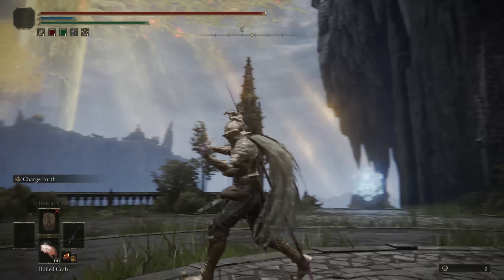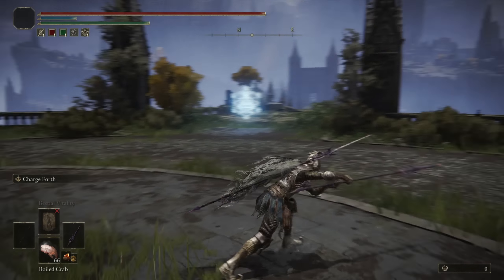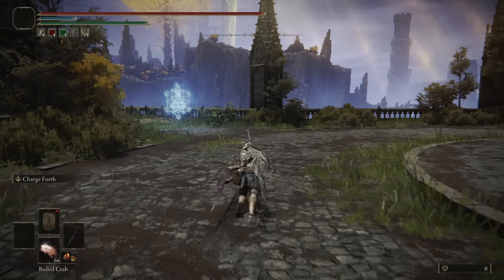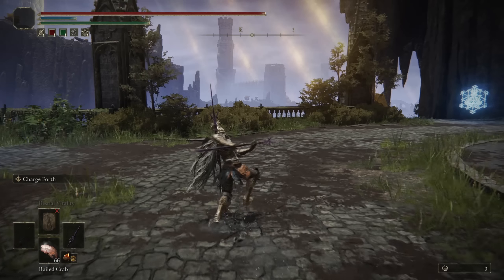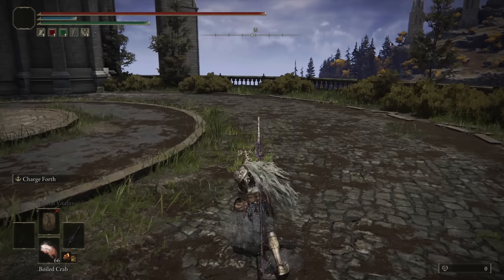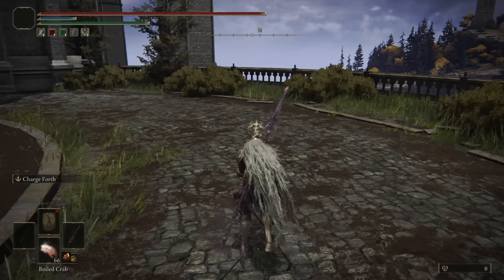Taking a look at the moveset of the Rotten Crystal Spear — it's a standard spear, so its two-handed lights are the forward thrust attacks, and the heavy attack is a forward thrust followed by a secondary thrust. The running light attack is actually an upward slash, not a thrust, although you do have the option of the running heavy attack for a running thrust.